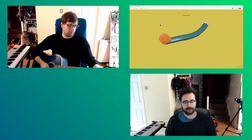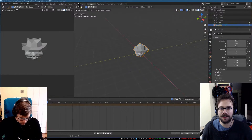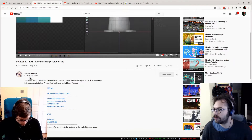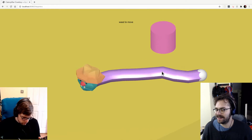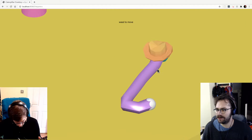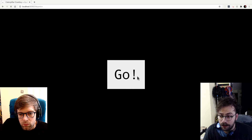I modeled a caterpillar head in Blender after learning more about low poly art from the YouTube channel Southern Shottie. I used their gradient color palette for a consistent graphical style. It's looking decent.